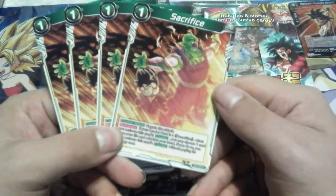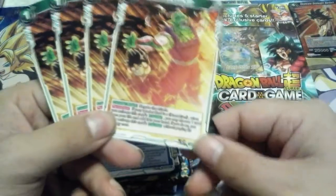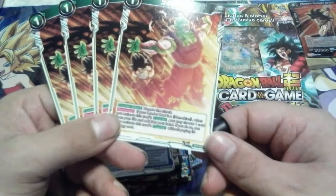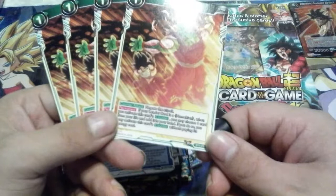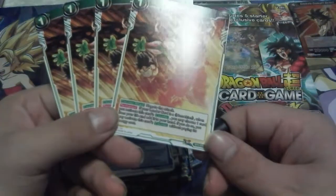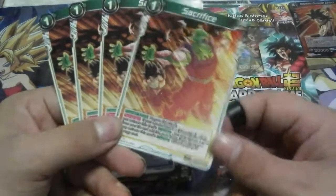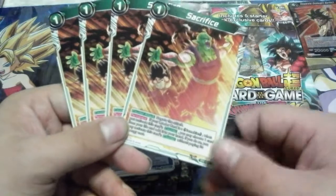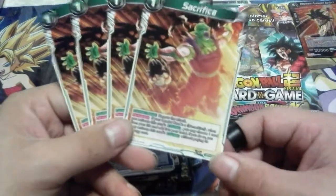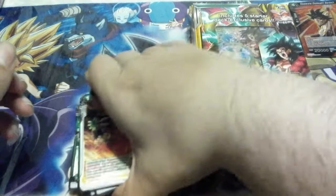These are newer negates — instead of just paying one and negating something, they've got alternate costs and abilities. You can pay the one and it'll straight up negate the attack. Or, permanent, if your leader is Namekian: when you activate this card's counter, you may choose one card from your life and add it to your hand, and if you do so, you may activate this card's counter without paying the energy cost. So you can damage yourself to prevent something else from damaging yourself. That would be the entirety of the deck.